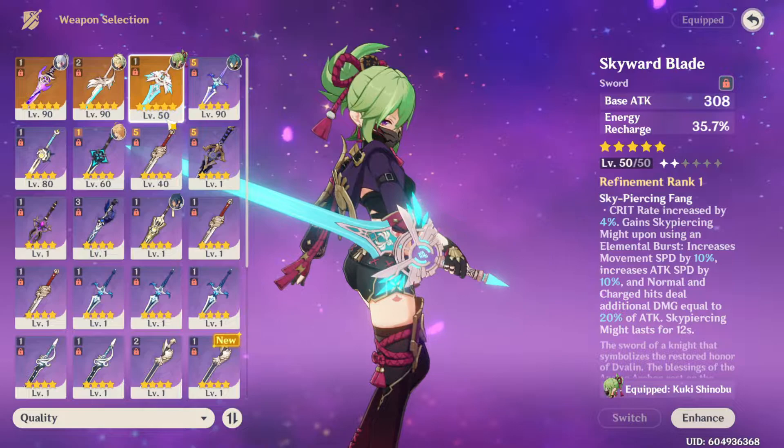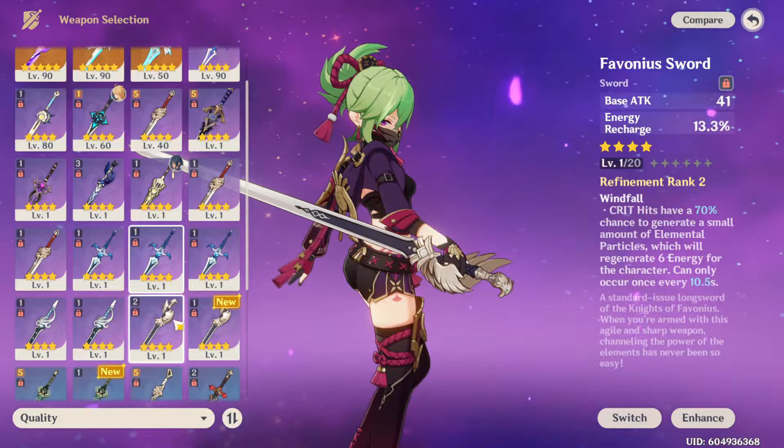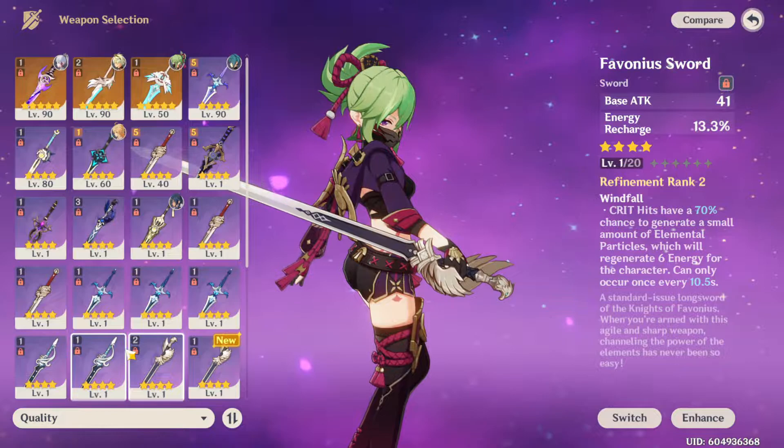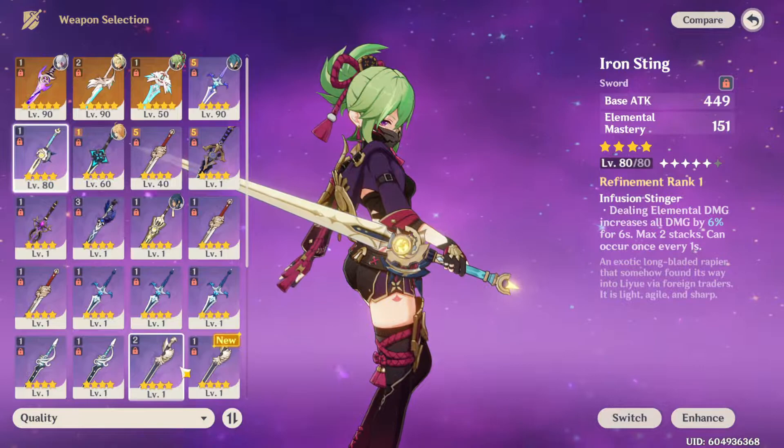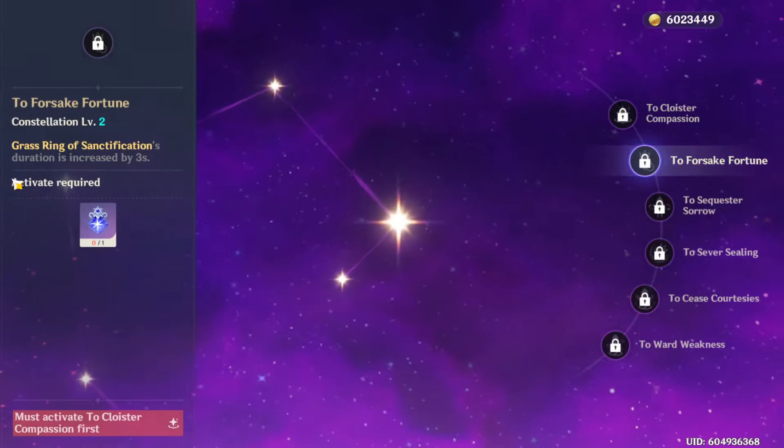You're looking at Iron Sting for reaction damage support, or Favonius Sword if you're looking for more energy. Those are really the only two good options. If you do have Freedom Sworn, that is her best-in-slot compared to all of these. But I would say go for Iron Sting, or Favonius Sword if you need more energy. If you get C2, basically her E-skill cooldown is non-existent, so you don't really need to worry about cooldown.